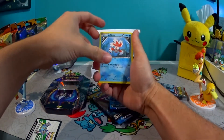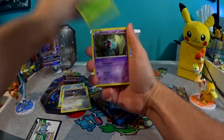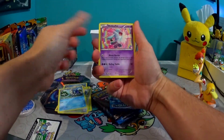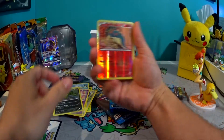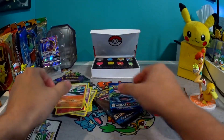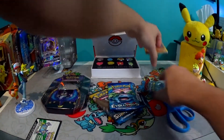Let's check it out — all these that I have. Frogadier, that's cool. Wobbuffet, nice. Cyndaquil and Glade — that's our rare. Here we go, that's your Breakthrough.